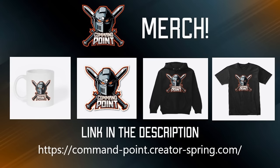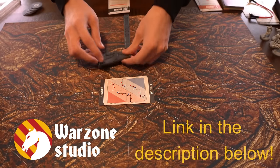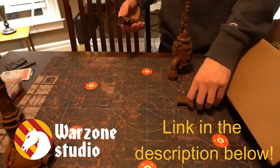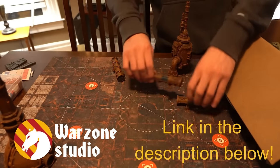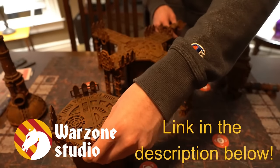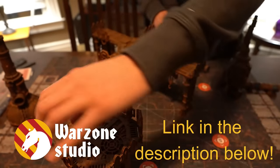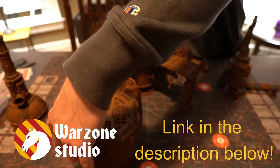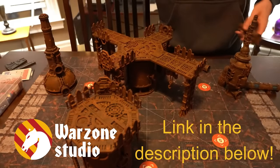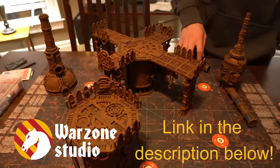Command Point now has merch — link in the description. Warzone Studio was kind enough to send out a couple of their battlements for us to review, and I absolutely love them. The mats have the Kill Team layout on them, making it quicker and easier to place objectives and terrain pieces. The mousepad material is an upgrade from the foldable cardstock boards in Kill Team boxes. Warzone Studio are supporting the channel with a kickback for each order placed using the link in the description. Thank you to Warzone Studio for sponsoring this video.